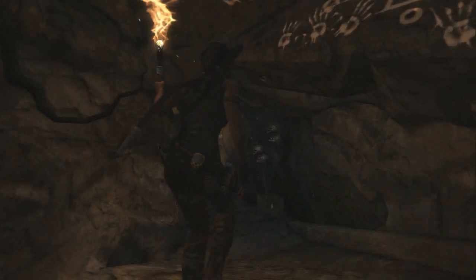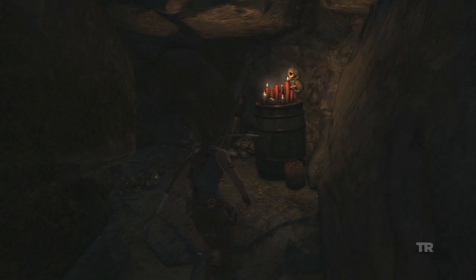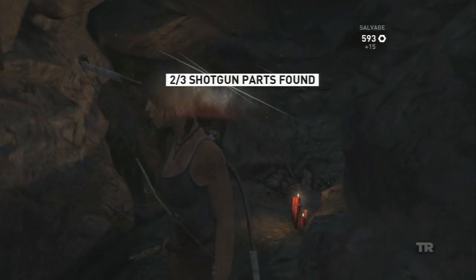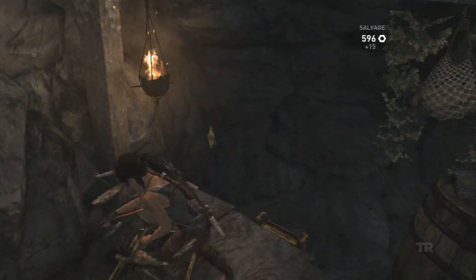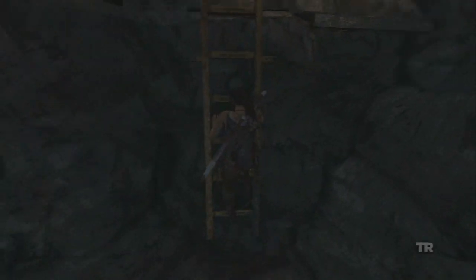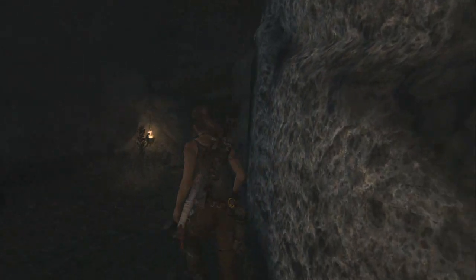We proceed into the tomb. This tomb is called the Well of Tears, and this was another one that took me a few tries. It's not a difficult one to figure out, but you do have to time it correctly — kind of like the last one I showed. Make sure you open up those crates because I just got another weapon part, so that's why it's always a good idea to explore these.